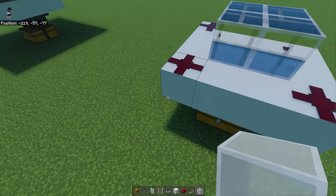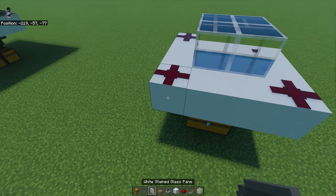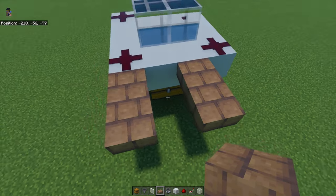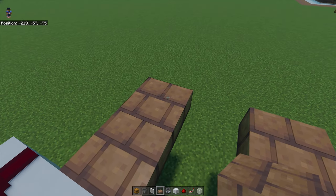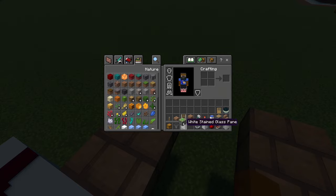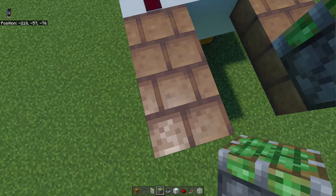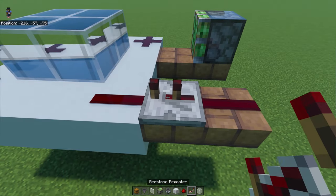Now let's choose this side right here and get your slab. We're going to put down one, two here and then one, two here, so it should look something like that. On this second slab we're going to put a sticky piston facing forward. Over here we're going to put redstone dust on this slab and then a repeater on two ticks.